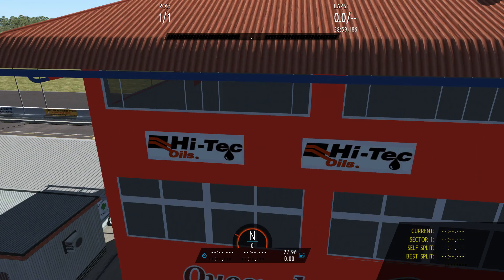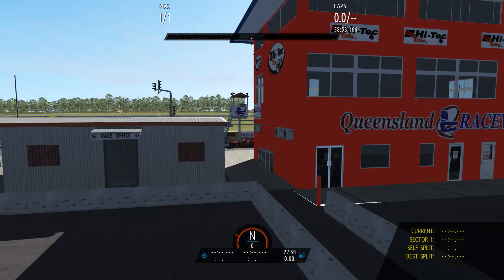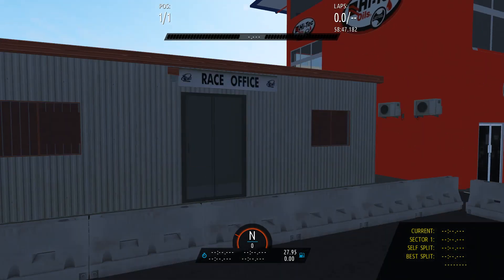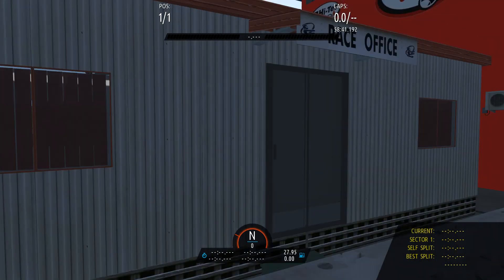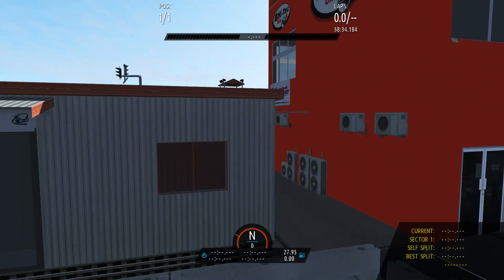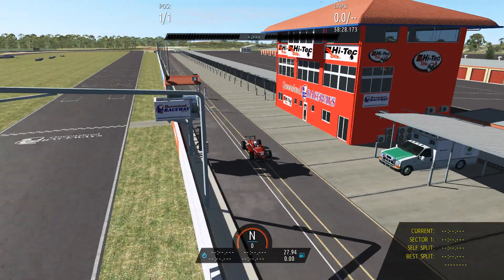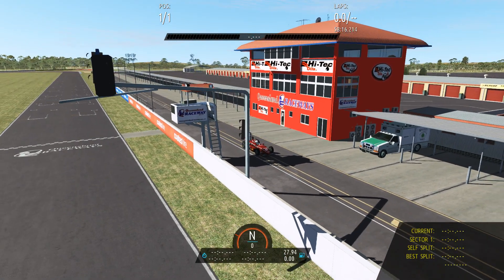I've actually got an interior starting in the control tower, I'll get that done. This little race office here has come up pretty well — we've actually got 3D blinds, things like that, air conditioning. I need to put all the hoses and pipes and that sort of stuff in. The ambulance is going to be moved because sometimes you can get a car in the ambulance bay and it won't work, so the ambulance might end up going somewhere else.